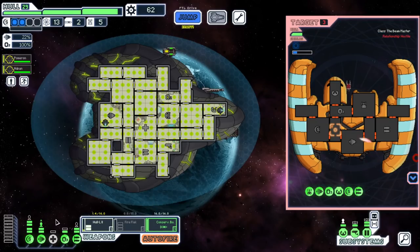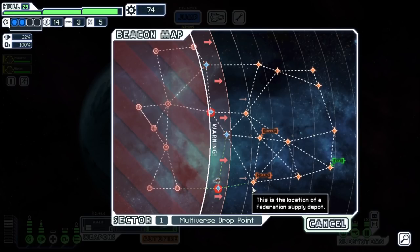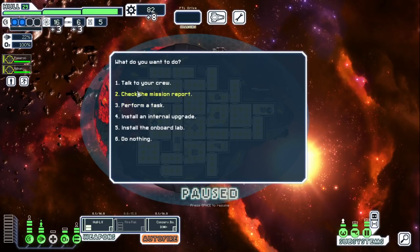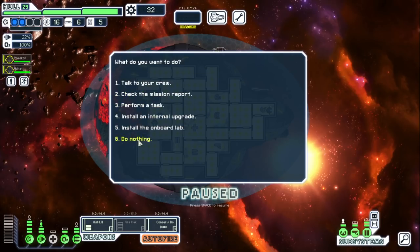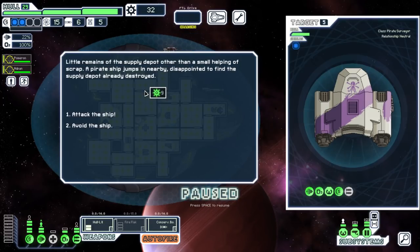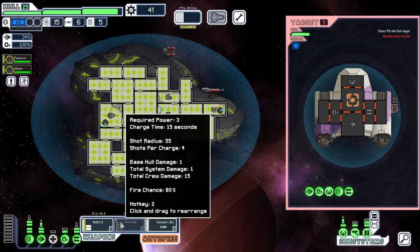We've got two supplies — let's hit both and see where we stand, then we'll probably upgrade since these fights have been quite simple. We'll do our usual here early on. Jump to this one — there's a store, okay. We're gonna get some supplies hopefully. Nine scrap and a Pirate Surveyor — even you cannot hurt us either, which is terrific. So we'll just go right for your shields.